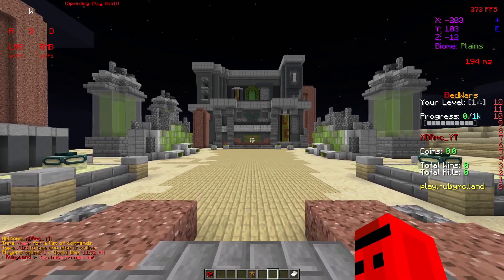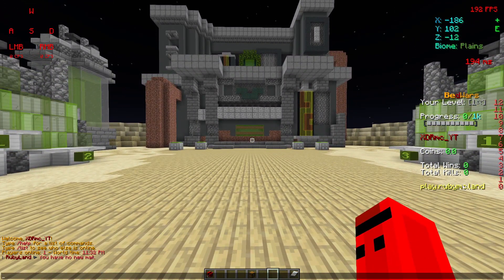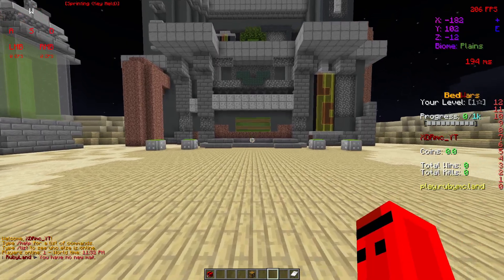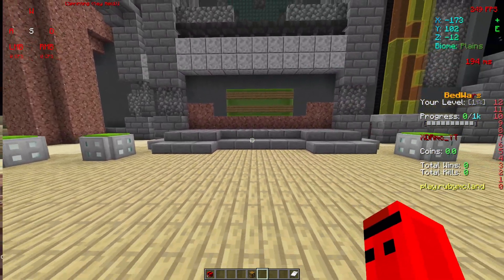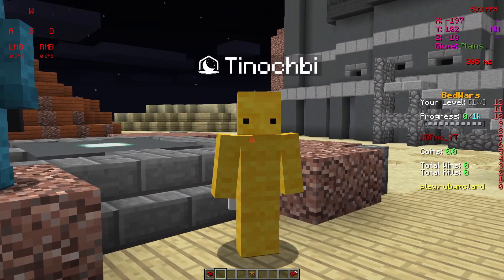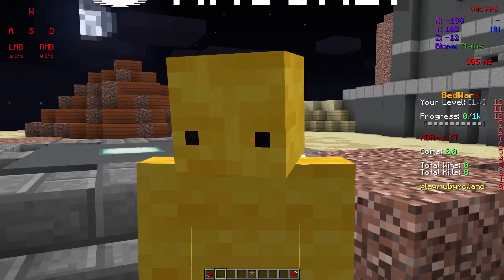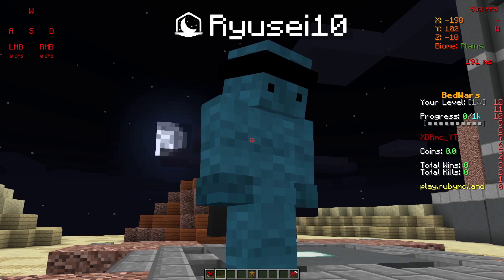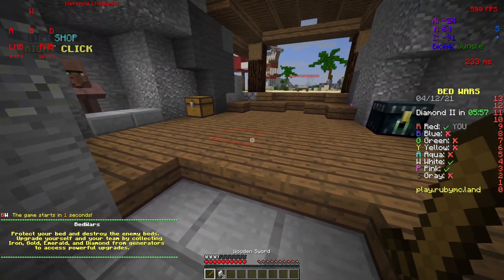The server has restarted — as you can see it says play.rubmc.lan. Let's get some friends on. I've got some admins on — this is Tino who is one of the admins, and there's also another admin. Alright, we're in a game.